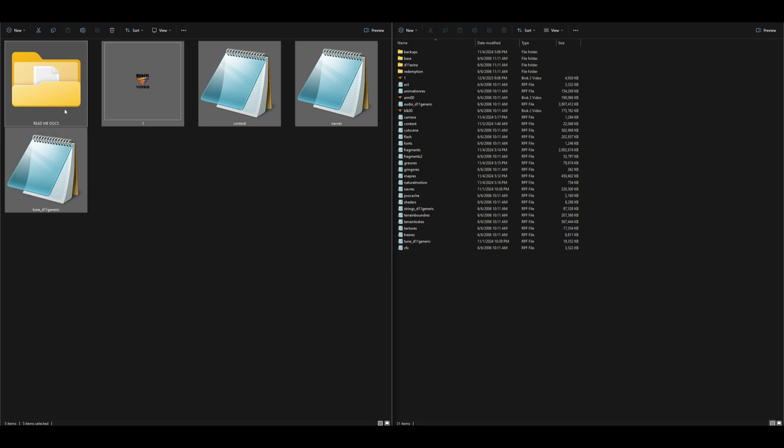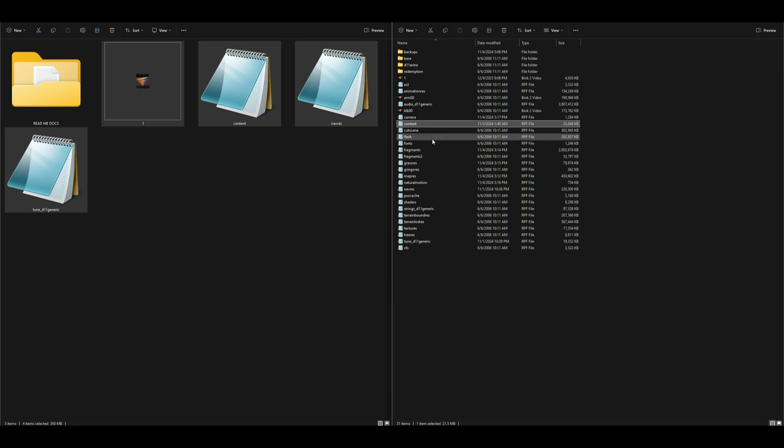From the Silent Virtues folder, we're going to take everything except the readme docs — just these four files. However, before we do that, note that three of these notepad files are going to overwrite some existing files: specifically the navoars and the tune d11 files.